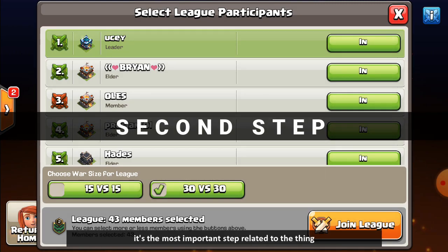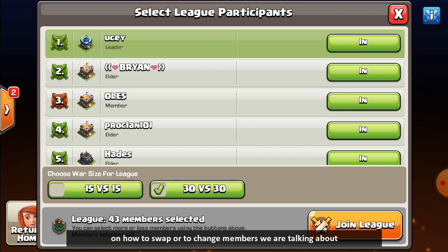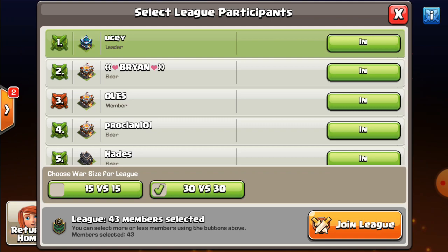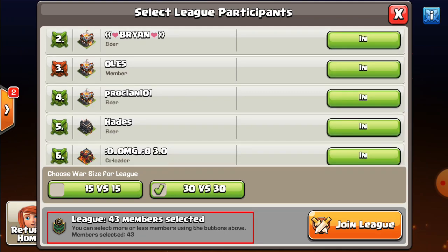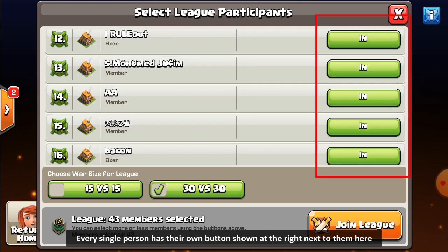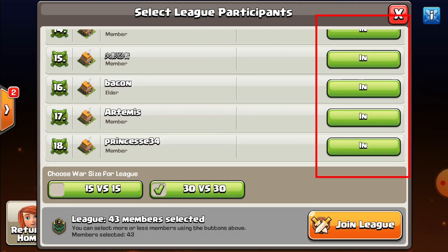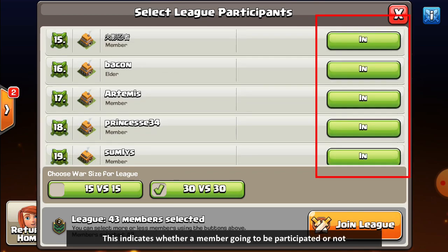This is the second step window, and it's the most important step related to how to swap or change members. Everything is decided from here. This shows all your clan personnel members list — this clan has a total of 43 members. Every single person has their own button shown to the right of their name.